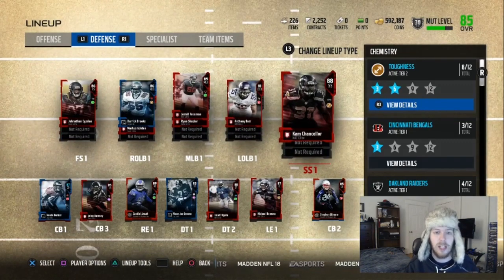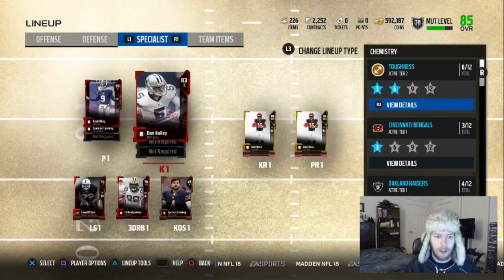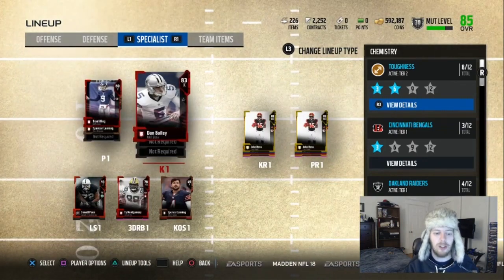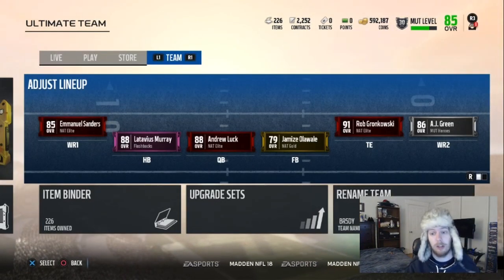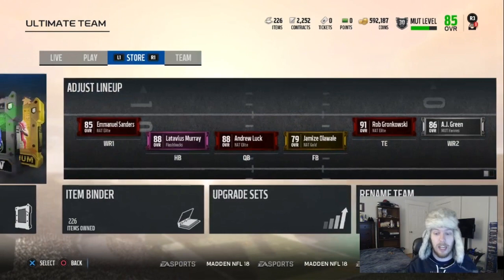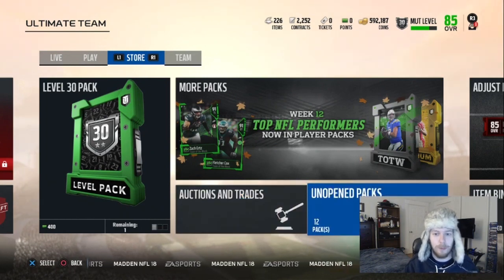I do run some dime with three safeties, so there's that. For special teams we got Dan Bailey and Brad Wing — both NAT cards. So let me know in the comments: if there's a card that's been out this past month that's really good and cheap, drop it in the comments and I'll give you a shout out in my next video when we actually buy some cards.